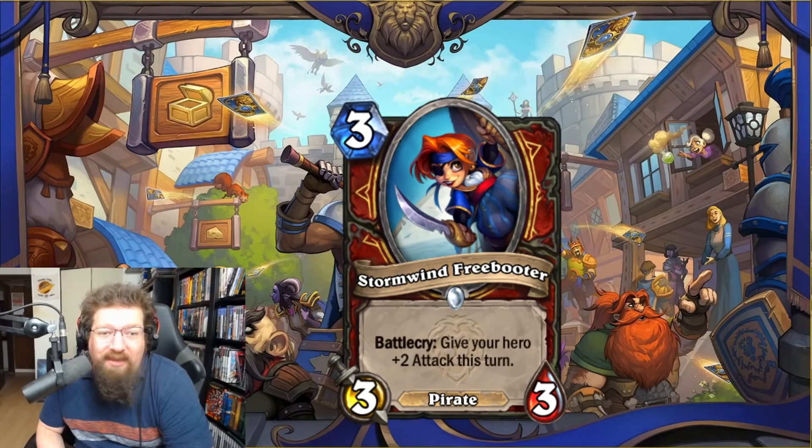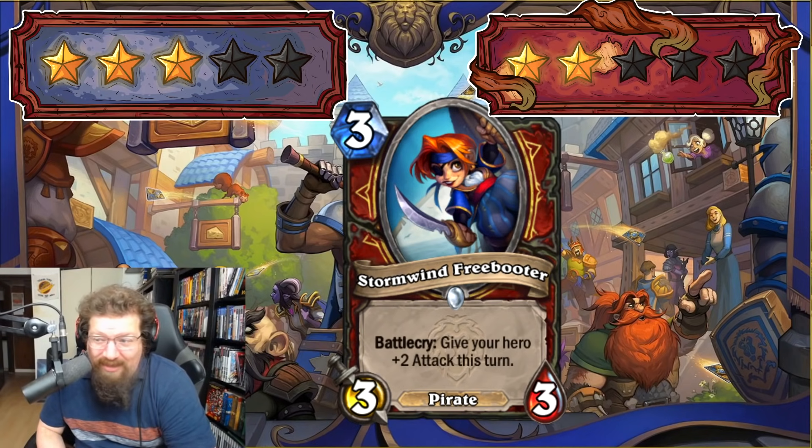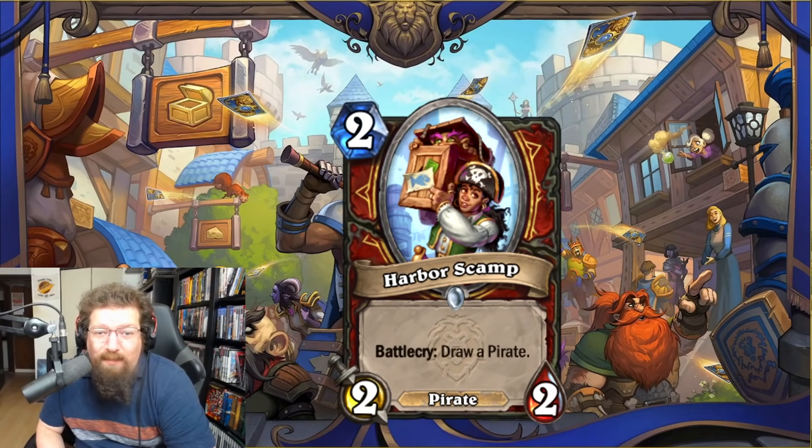We have Stormwind Freebooter — three-mana 3/3 pirate — battlecry: give your hero +2 attack this turn. It's effectively a three-mana 5/3 and just solid. It's actually a kind of bad pirate to summon off the Juggernaut, but a good card on its own. Three in Standard and two in Wild — there are better three-drop pirates, but definitely not a bad card.